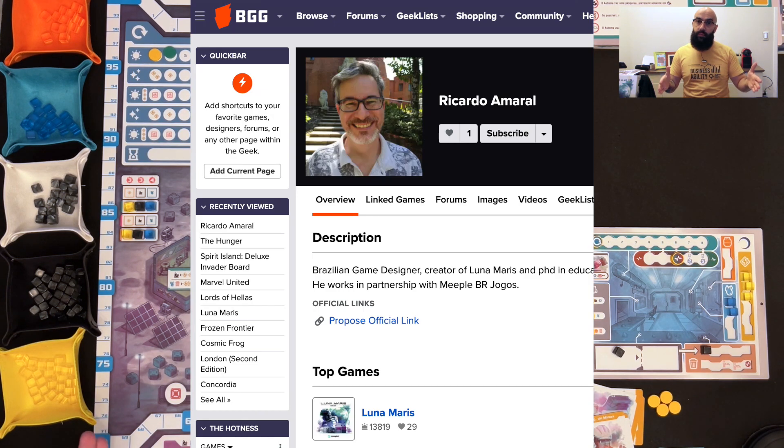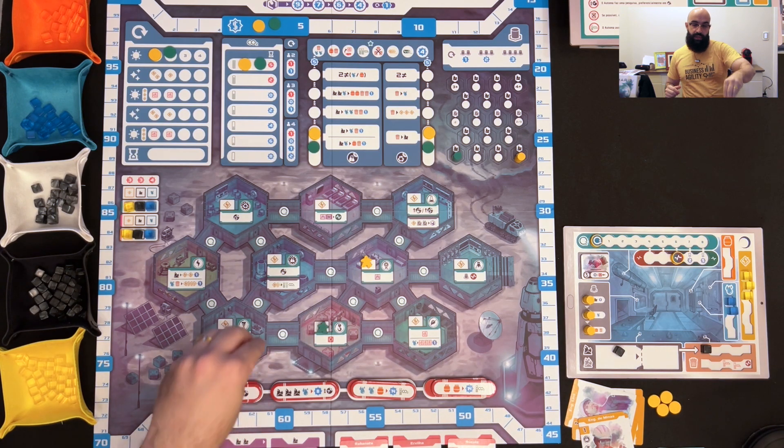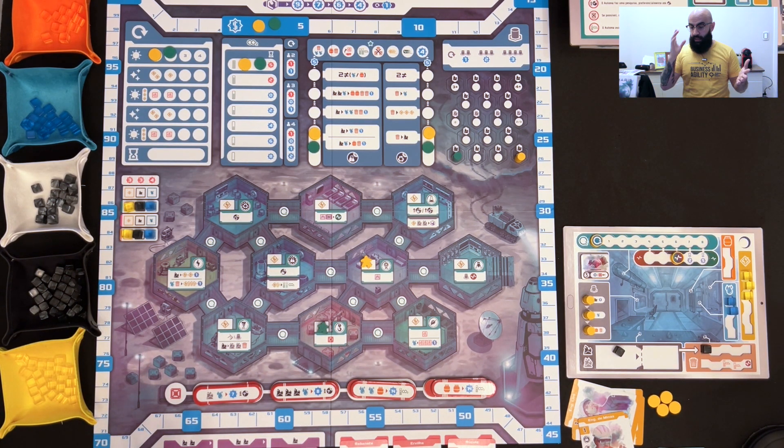This game is from a Brazilian designer and is available here in Brazil. We hope that players from the rest of the world will have access to it. There have been some comparisons to Terraforming Mars, but the only real similarity is that you upgrade your base. The rest of the game is worker placement, hand management, and collecting resources to gain victory points — so it's quite a different game.